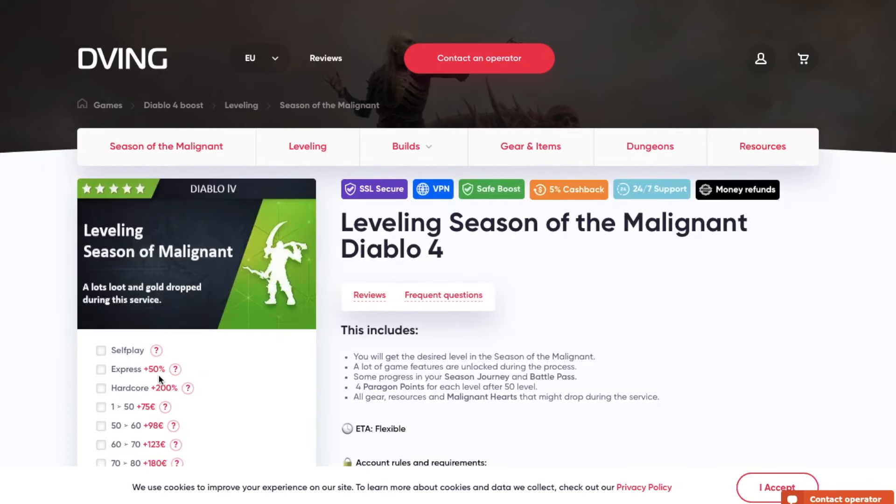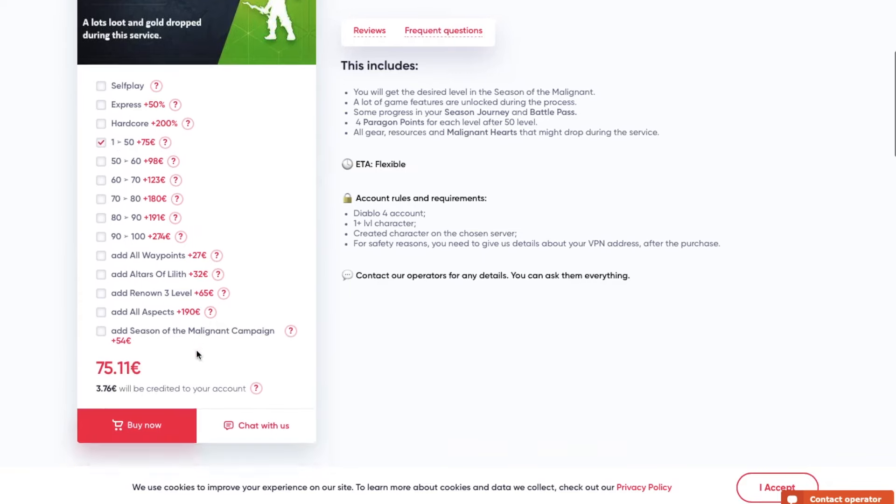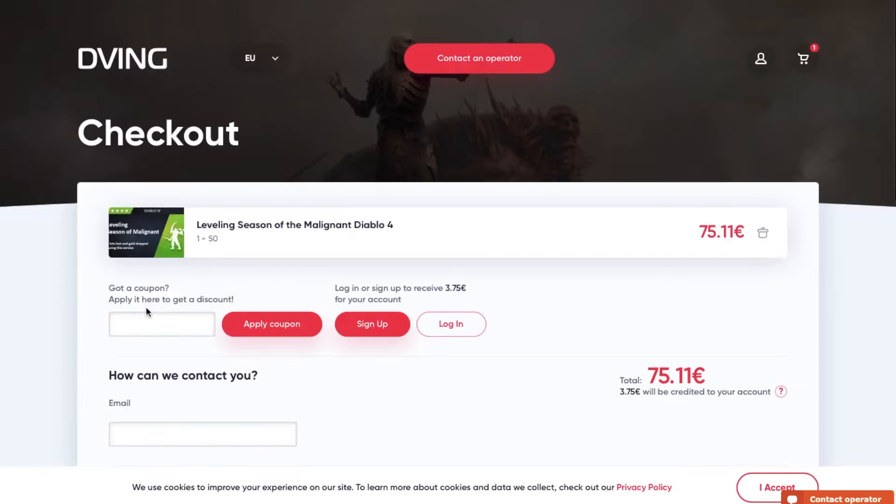But before we continue, a quick word from the sponsor Deeming.net. If you don't have enough time or a good teammate but you still want to have all the best items in your game, then Deeming.net is set for you. They have an absolutely amazing team on consoles and they will complete your order super quick.